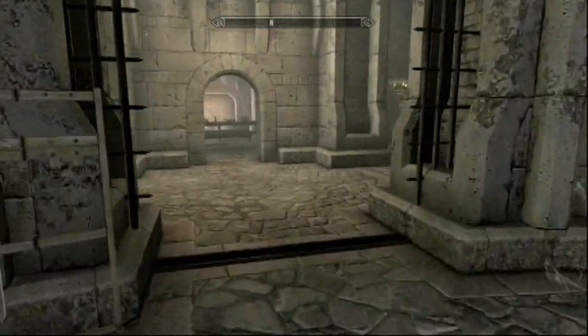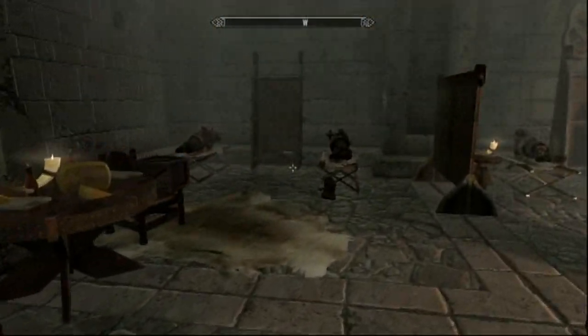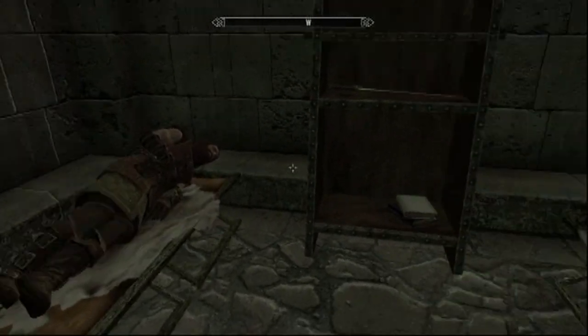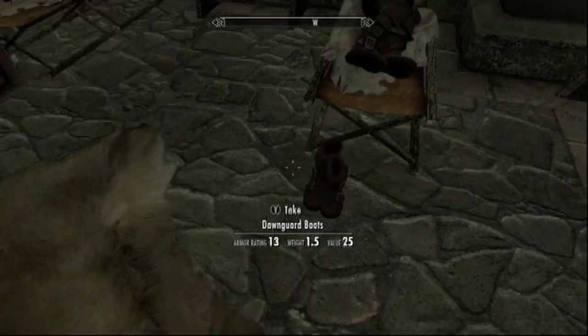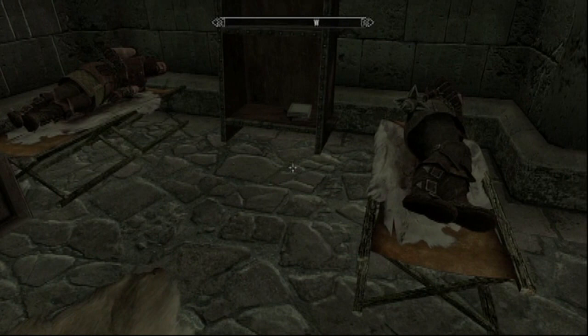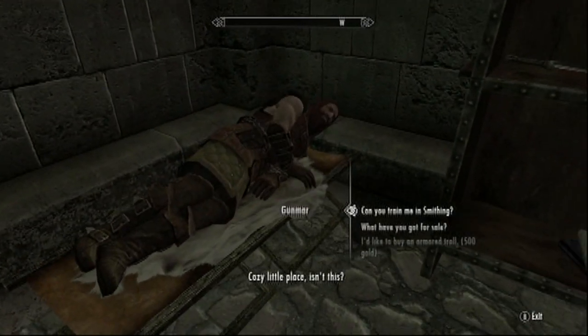If it's your first time here, if you look on those crates I just showed you, you'll find a Dawnguard helmet and gauntlets. So regardless of whether you recruit these people or not you can already start out with Dawnguard equipment, which is pretty cool. But if you do go through with the quest and recruit both of these people, you can steal all of their armor and you'll start out with like a full set of Dawnguard armor.